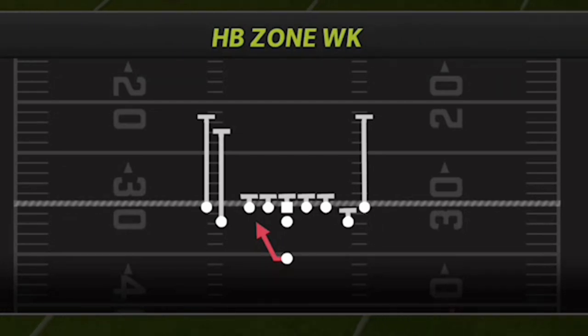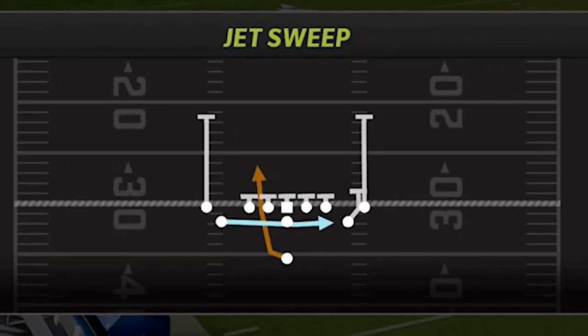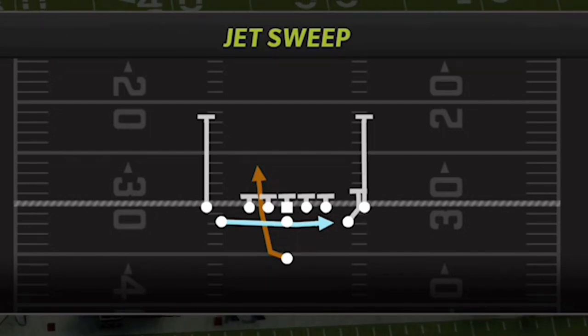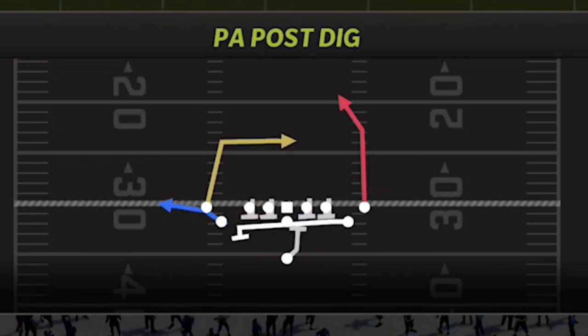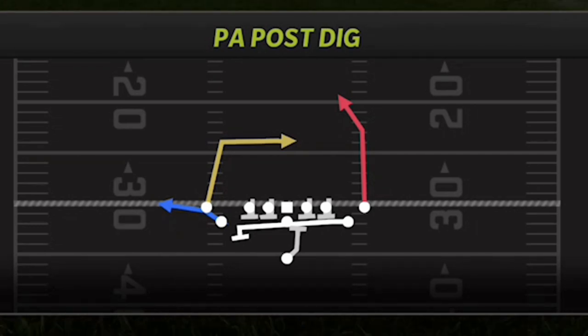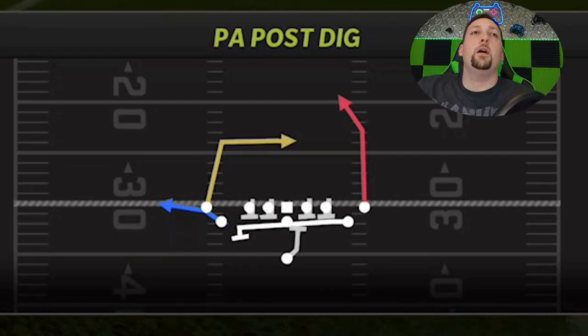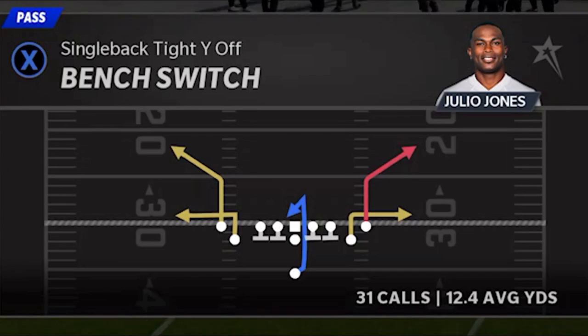The three run plays I'm going to show today are really the only three run plays you need. You've got the inside run — the Halfback Zone Weak — the outside run — the Halfback Stretch — and then the jet sweep, which is one of the more explosive runs, especially against man coverages. The last play, which I'll show tomorrow if you hit the like button, is a one-play touchdown against every single defense: the PA Post Dig. If I had a fifth play, it would definitely be the Bench Switch.